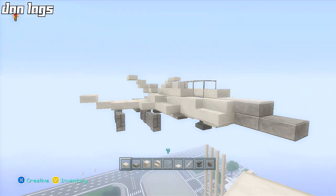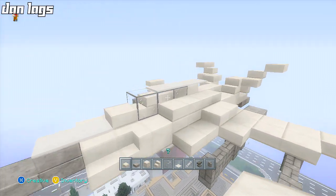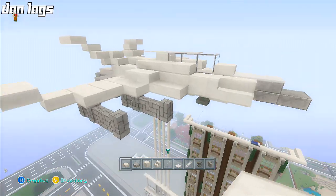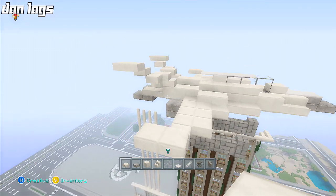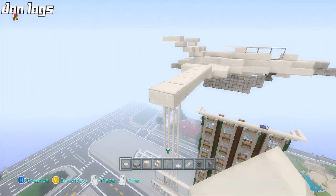I tried to use as many of the new materials from the TU14 update as I could, so I have cobblestone walls, quartz, carpets — a little bit on the top. We're gonna go ahead and build this. It's a little bit tricky, kind of looks complicated, especially in the back.